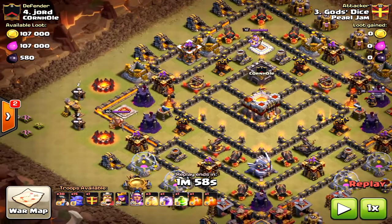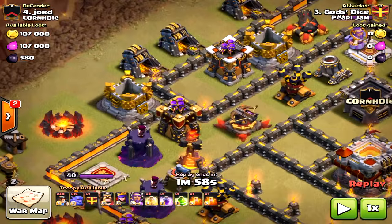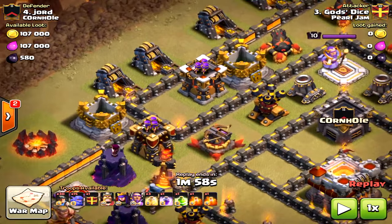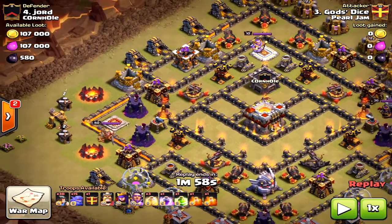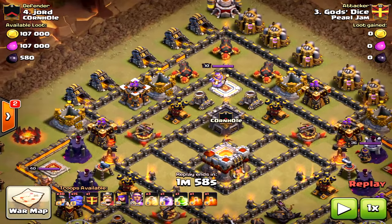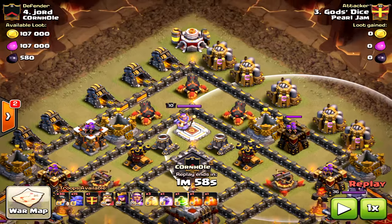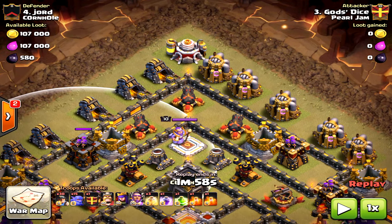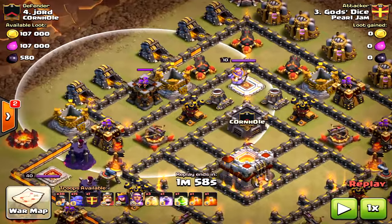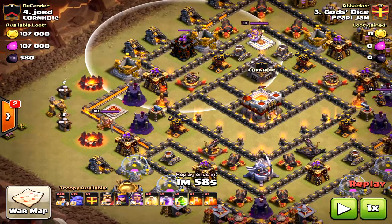I would have used minions to clear those outside collectors, or a baby dragon — because notice there are no archer towers or air defenses in that area. Drop the jump spell either on the corner or where that archer tower and gold storages are. The funnel would have been created, the inferno tower would have gone down immediately, and the three-star would have happened. Those little things make and break the attack.